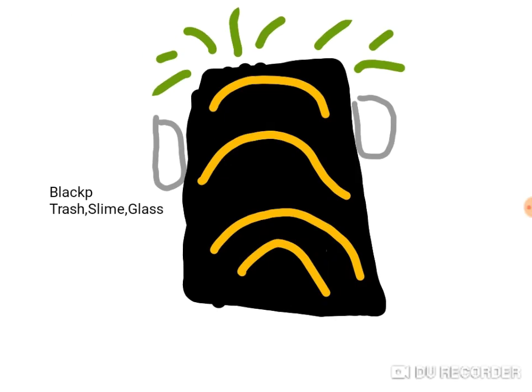So this is Black-up. He's Trash, Slime, and Glass — he's a big signal box thing. Black-up's elements are Trash, Slime, and Glass.